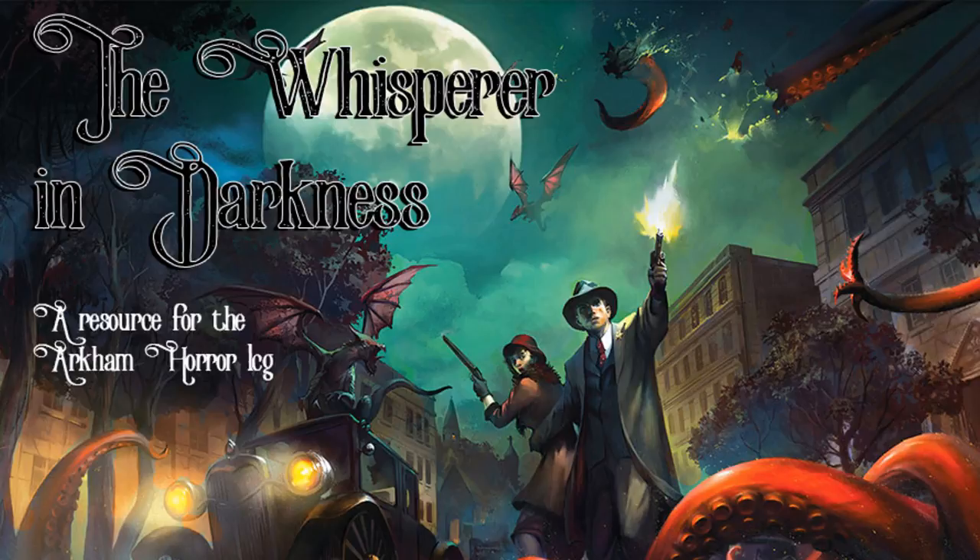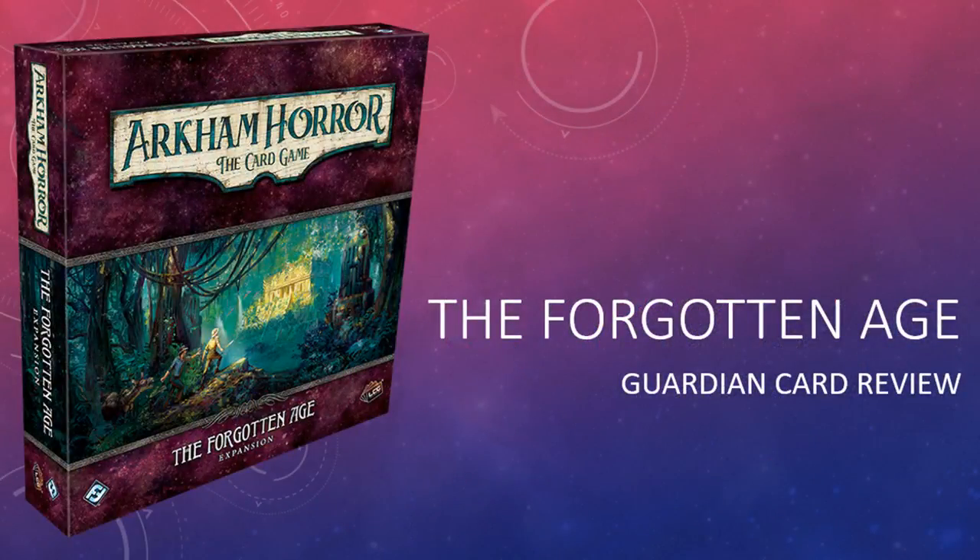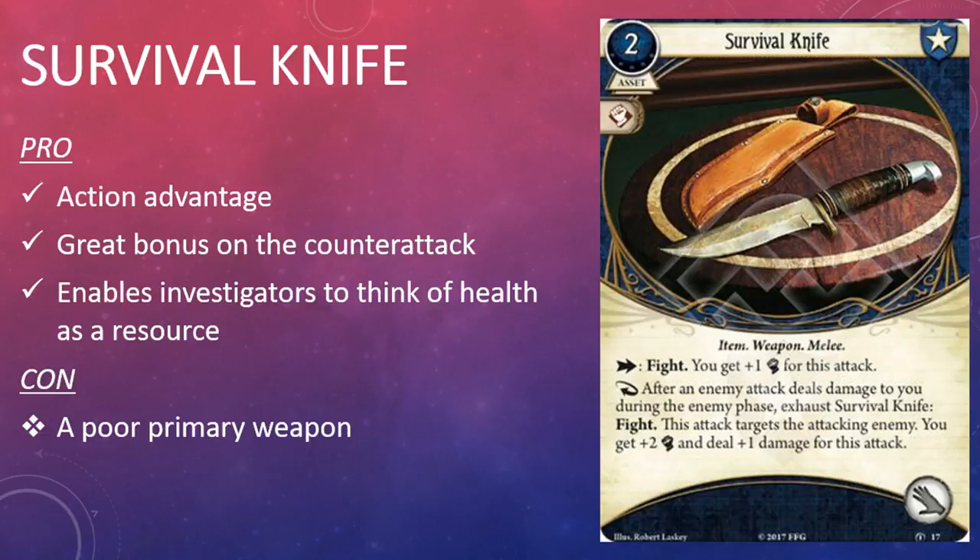On this episode I am kicking off my coverage of the Forgotten Age deluxe expansion with a look at the Guardian cards. There are 21 player cards in total in the Forgotten Age — four in each class as well as one neutral card. I've broken up the review into five parts, one for each class. If you enjoy what you hear, remember to like, comment, and subscribe. There are spoilers throughout, so with that in mind, let's get started.